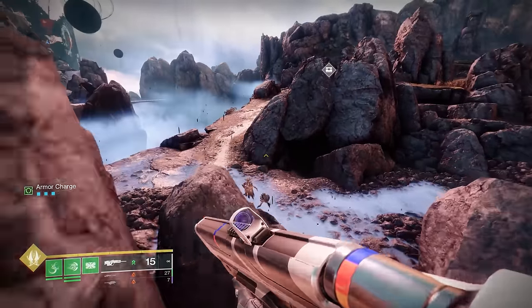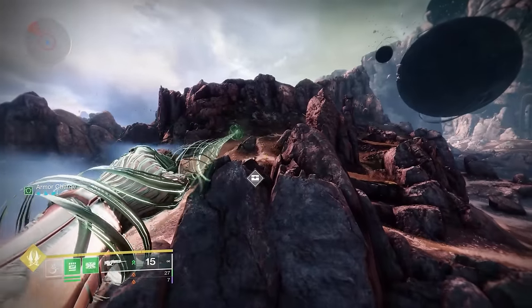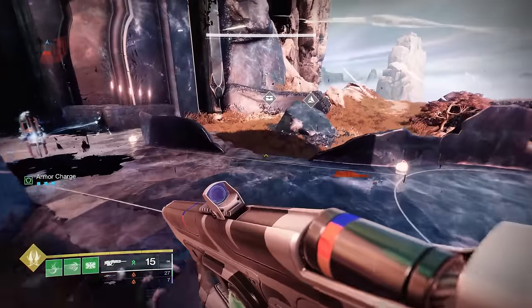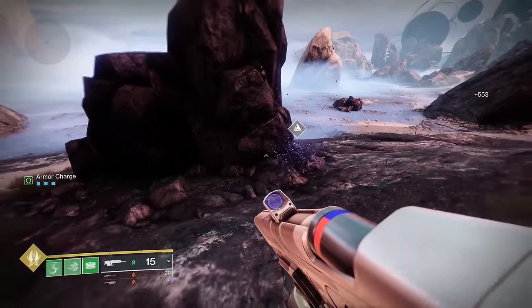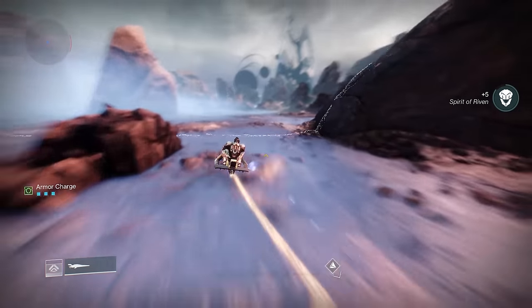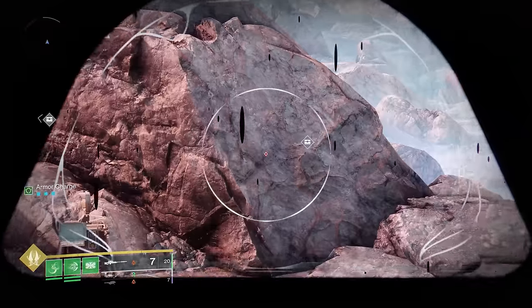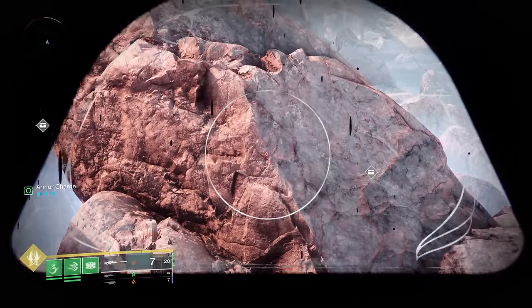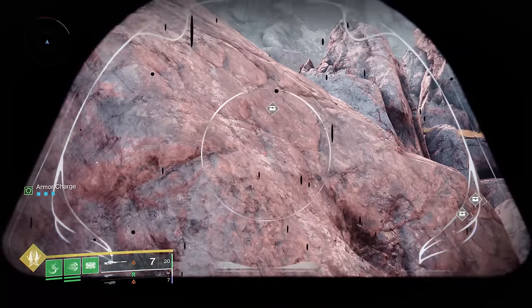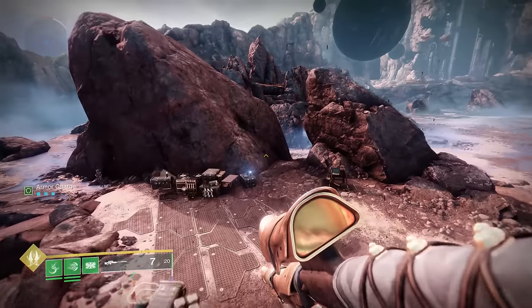The route we found to work best was to head left upon spawning, then scour the cliffside and rocks first before dropping down and sparring up to the Blindwell entrance door. Then spar past the door and down the path to check the nearby rocks and caves below, before sparring back to where you first spawned in. Then take out your Sniper, look to the cliffside at the left, aim down sights, and wait a few seconds until you start to see chests spawn back in.